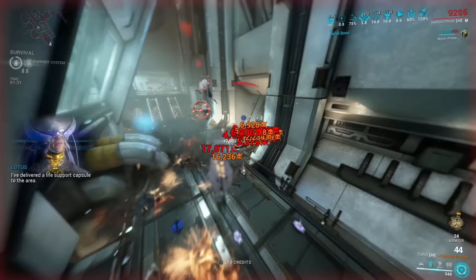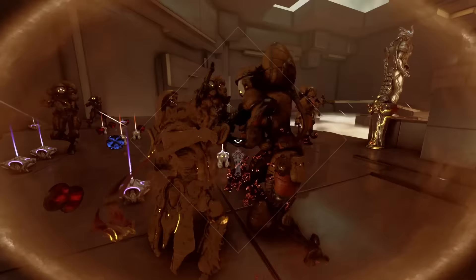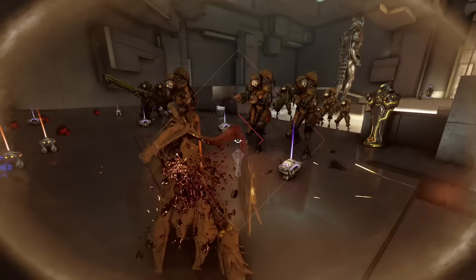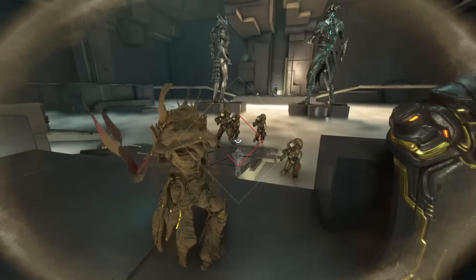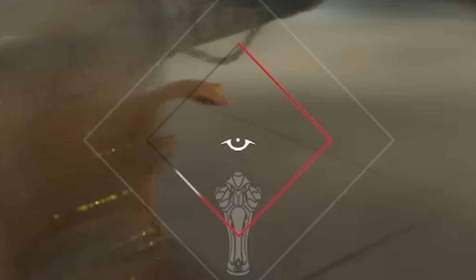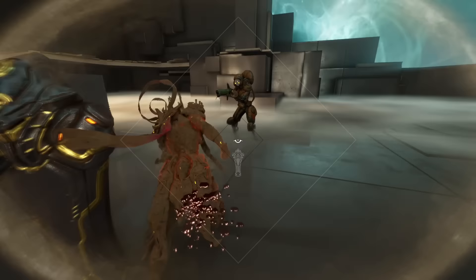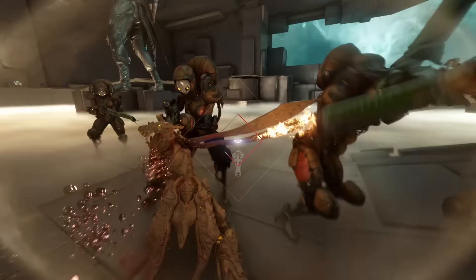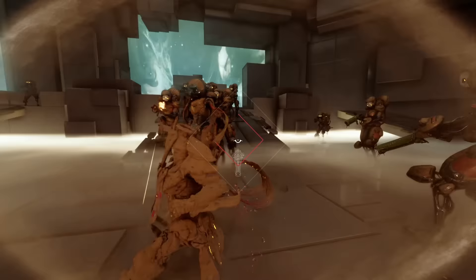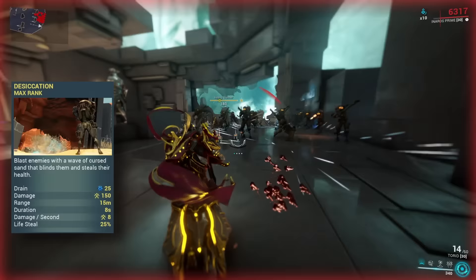As per usual, the first thing we're going to take a look at are his abilities, starting out with his passive, which hasn't really changed on paper, but in reality it's way better now. When Anaros dies, he actually does not die — he turns into his sand form, so to speak. Since the update, you're not stationary anymore; you can run around and hit enemies with melee attacks. However, now it doesn't matter how much damage you do, only how many melee hits you score. If you score enough melee hits and the meter in the middle of the screen is full, you get revived again. If you die a lot of times in quick succession, the time you have to get enough melee hits to revive yourself will be reduced, so it's still not a constant get-out-of-jail-free card, but it's good enough to prevent you from failing the mission if you accidentally lose track of your health, or die to an Eximus unit that just nukes you away in one hit. This, going forward, should not be a problem anymore.